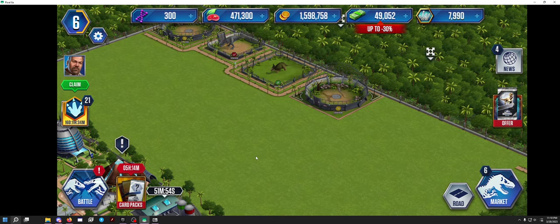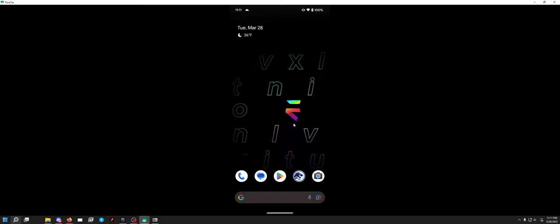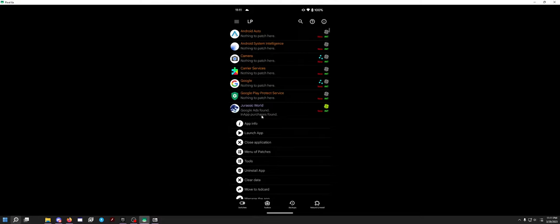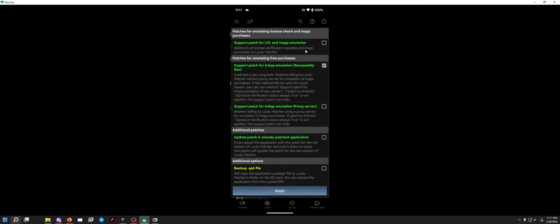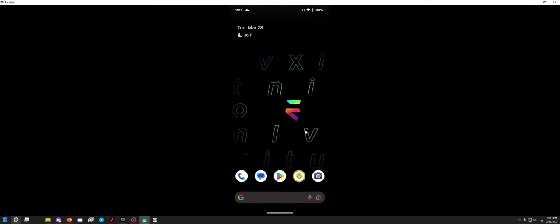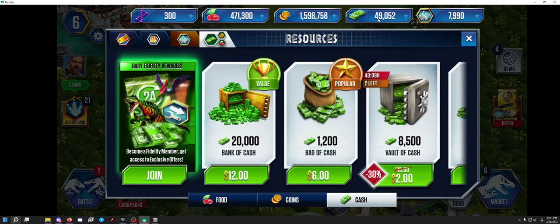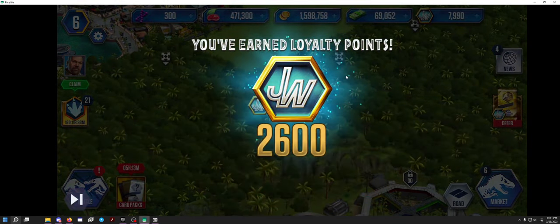Let me show you how to mod this one real quick. This game is very easy to mod. If you're on a rooted device, install Lucky Patcher. You want to go into your menu of patches and do 'support app patch for in-app emulation and reassembly decks.' Click apply and go. From there, your in-app purchases are hacked. I want 20,000 cash — I got 20,000 cash. That's all it takes.